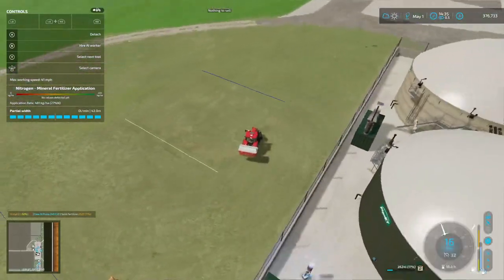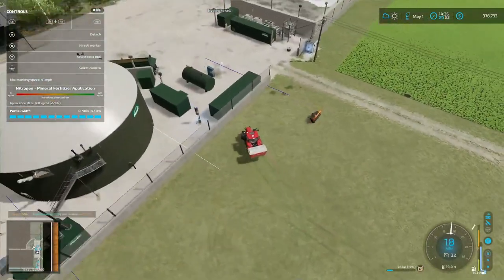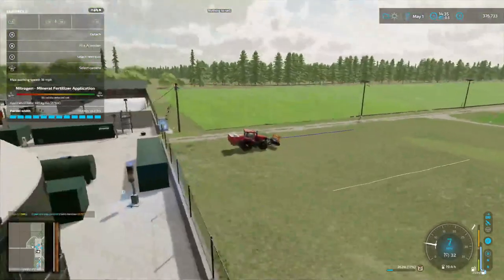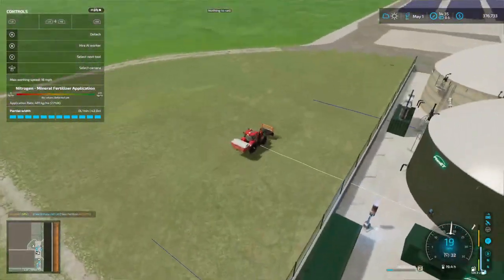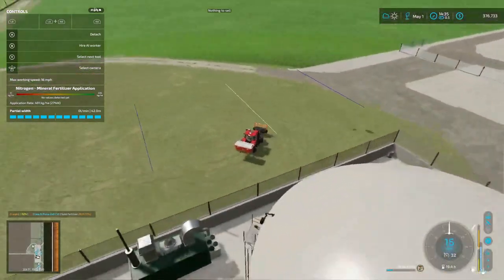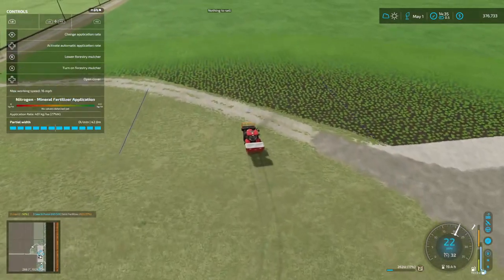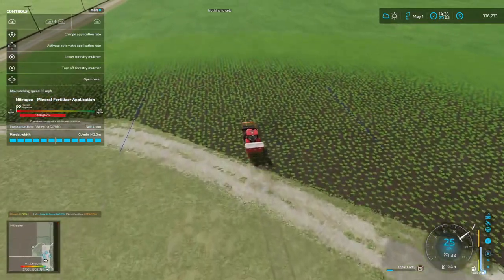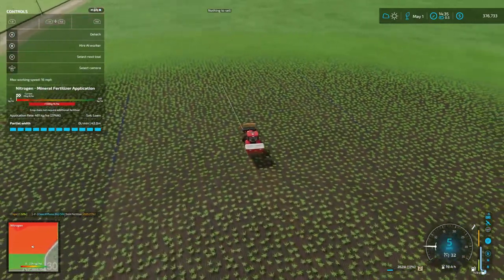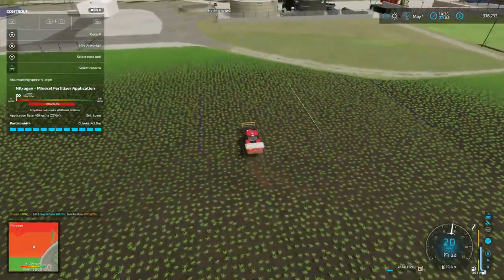We've got a piece of equipment right here — I'm going to circle around and grab this. It's going to make it closer to the other end. We'll drop it off on the gravel and have somebody else pick it up. Got to use your head — oh crap, I had that on the front plus the one on the back.